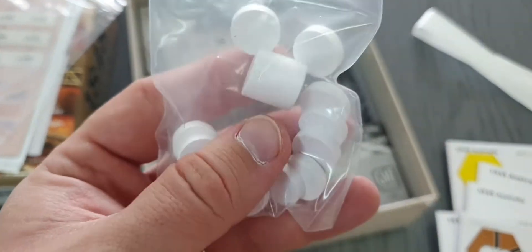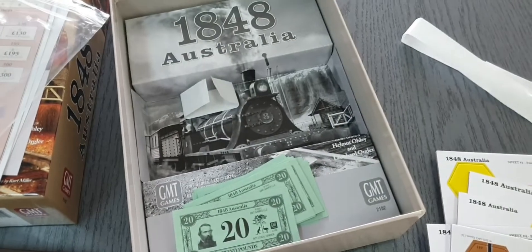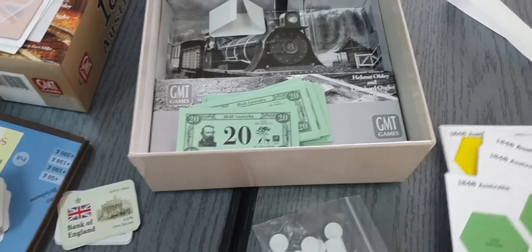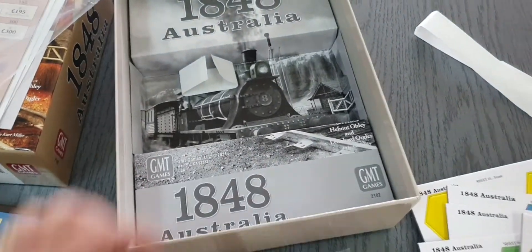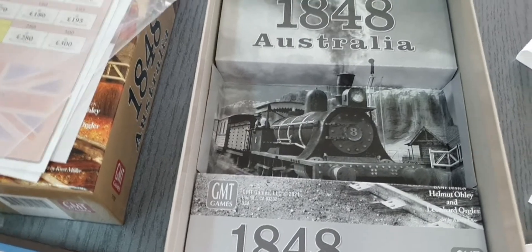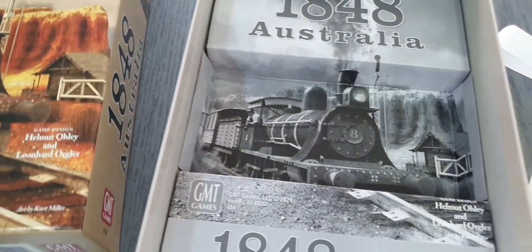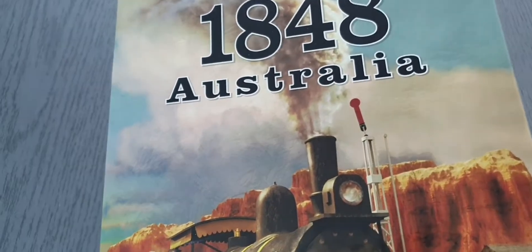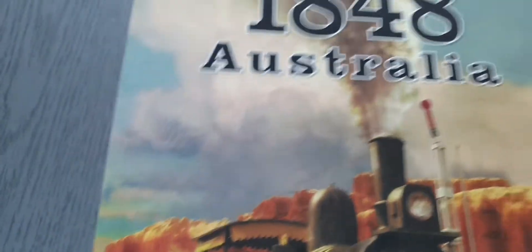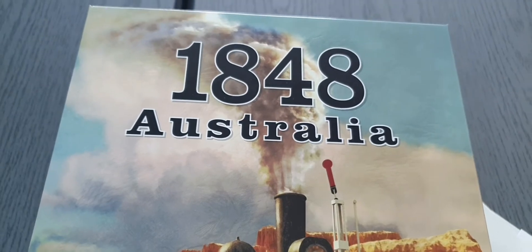Then we have some discs, a cylinder, and some lozenges — all wooden and white. I suspect there will be some stickering, but I haven't seen stickers yet; maybe you don't need them. That's about it in this box. There's a lot of stuff in here and I'm looking forward to 1848 Australia. Thanks for watching, and until next time — goodbye.